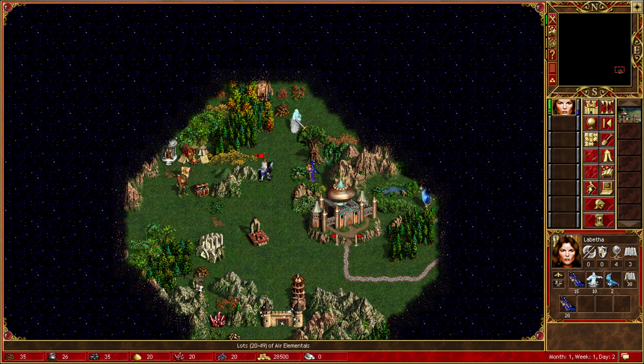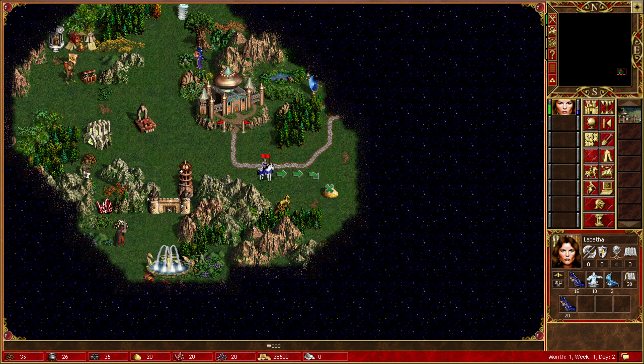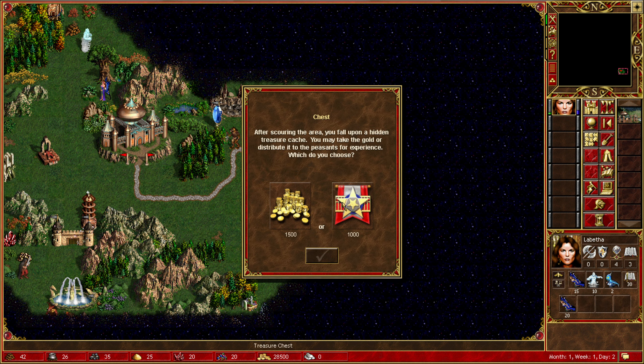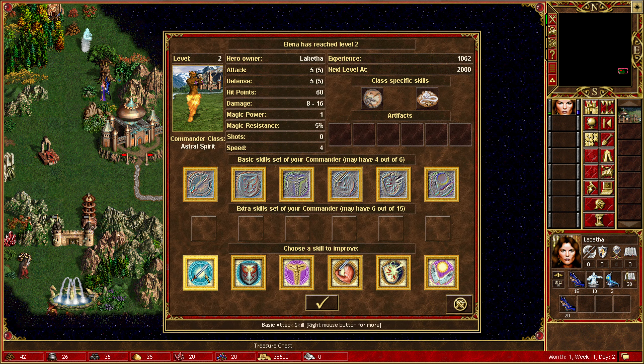How many air elementals? That's a lot of air elementals. This is meant to be small stacks - oh god, what did the larger stacks look like? Let's explore what we can. We don't want to take any undue risks. You are a commander, apparently - Eleanor, an astral spirit.